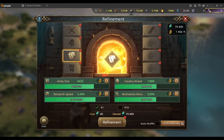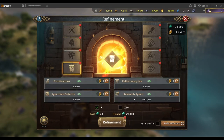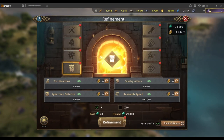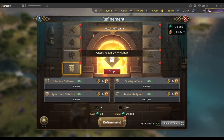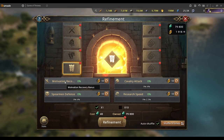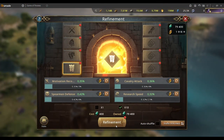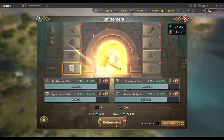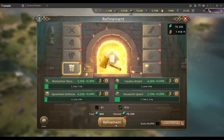Let's pick one of these — you can see I've got some motivation recovery. The auto shuffle is working, which is good to see. Here you can see I've got the motivation recovery bonus, and then you can just go and refine that in order to improve your motivation recovery bonus.